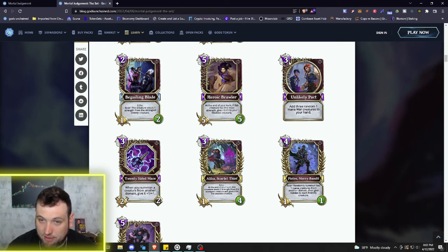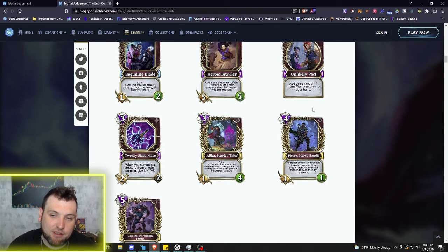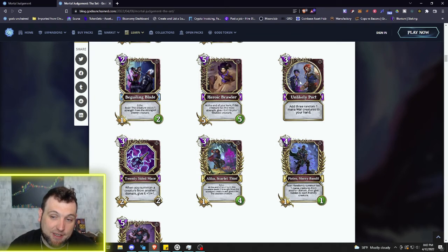This just continues that theme: three mana spell, Unlikely Pack — add three random one mana War creatures to your hand. There are a lot of one mana War creatures, and getting three of them gives you odds of at least getting one that's going to really help you out. But if you get three that you really like, that can be a game-swinging card. I see why that's an Epic and it's definitely going to be used quite a bit.